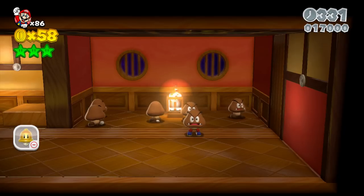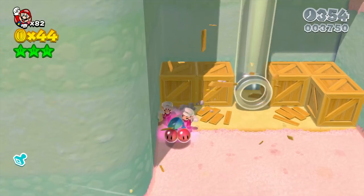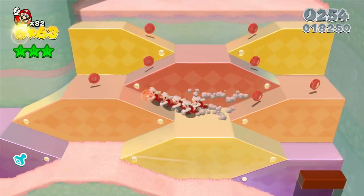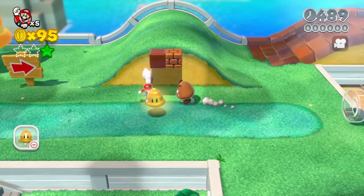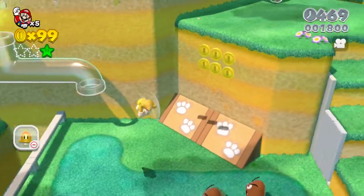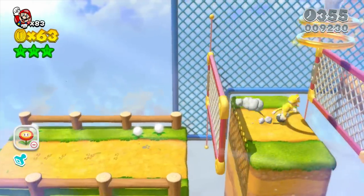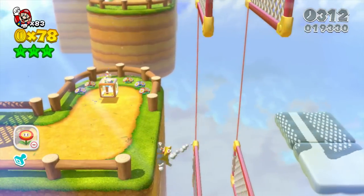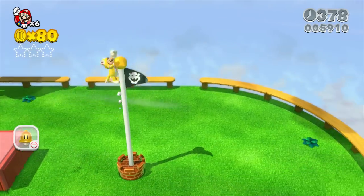The two new power-ups that 3D World likes to tout are the Double Cherry and the Super Bell. The Double Cherry allows players to take control of several Mario clones, which is hectic and often confusing, but nonetheless requires a good amount of thinking in organizing your entire army of Marios and offers a great deal of fun. The Super Bell, on the other hand, is the game's central gimmick, which turns the characters into cats and lets players climb, scratch, and dive their way to the finish. The Cat Suit allows more advanced players to perform exciting acrobatic stunts, while still allowing new players to complete the game more easily by climbing walls and even flagpoles to grab 1-ups with ease.